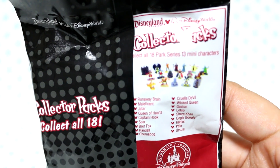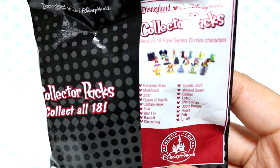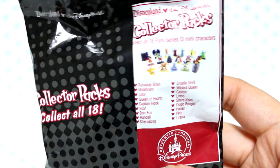I'm gonna go ahead and open the villains one. Actually, before I open them, let's take a look together. There is Runaway Brain, Maleficent, Jafar, Queen of Hearts — lots of the villains. I really hope I get Oogie Boogie because I think he's super adorable, but honestly I'm gonna be happy with anyone. So let's open it.